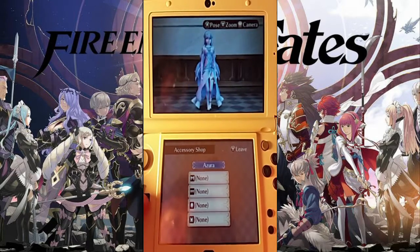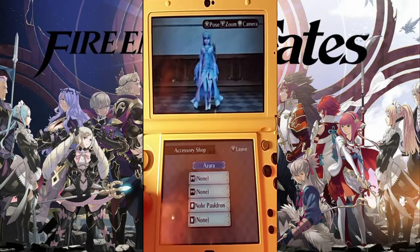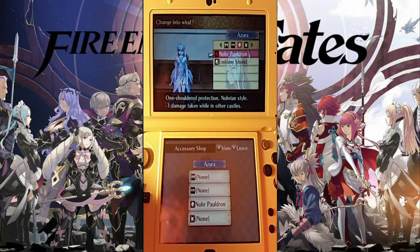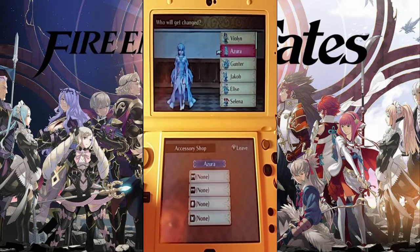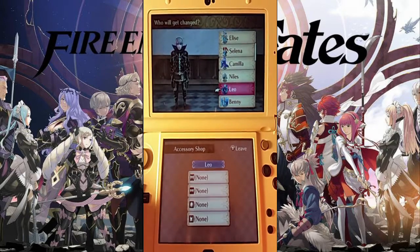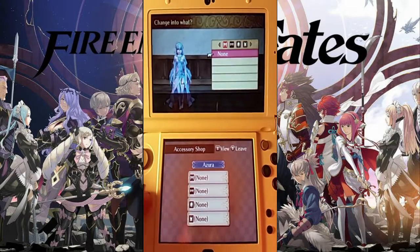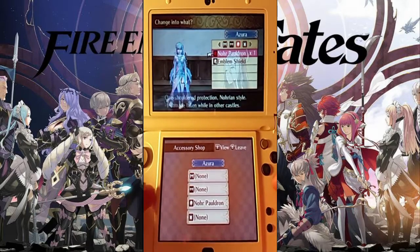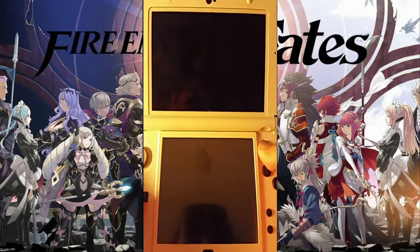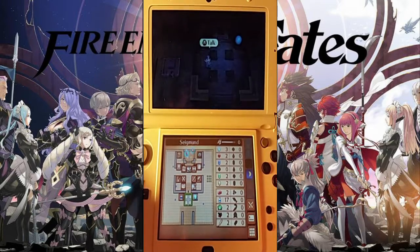And then we'll just give Azura the... Let's not give that to you actually. Can I unequip that from you? Who should I give it to? Choices! Actually I think I'll give it to Azura — it doesn't really match her suit, but it's there. Many thanks. Thanks Silas. So that's everything there. Let's actually go straight into the next fight.